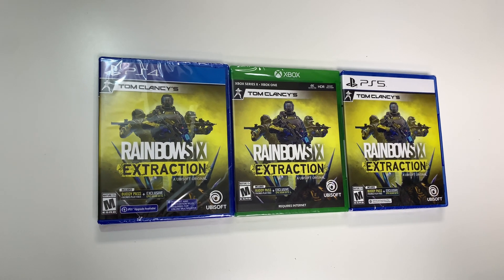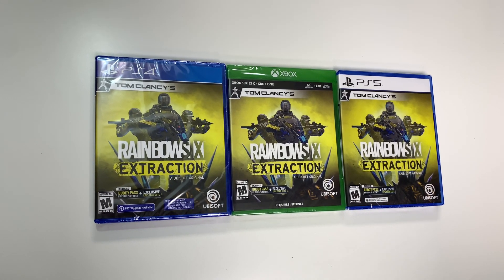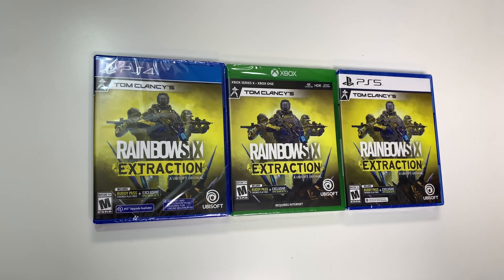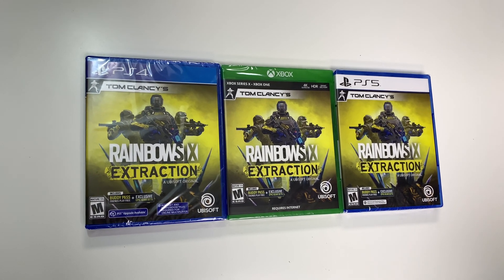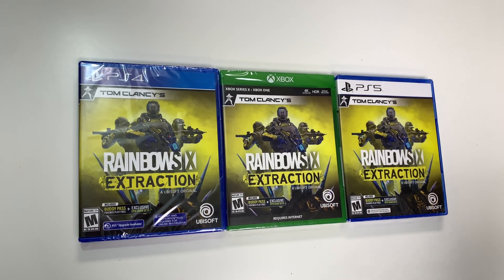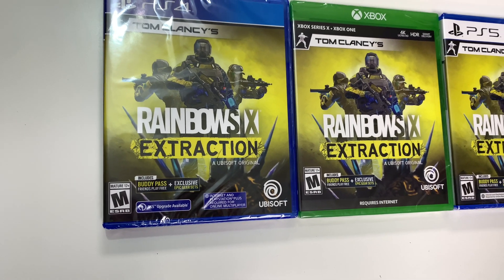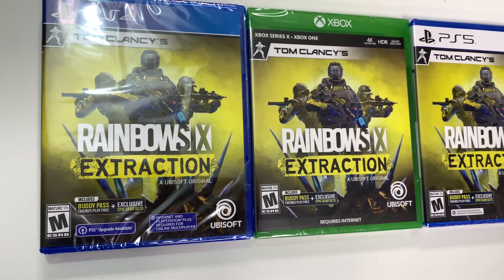Hey guys, welcome back for another unboxing with PopNGames. In this video we're going to be doing our first unboxing of 2022 and we are going to be unboxing Tom Clancy's Rainbow Six Extraction for the PS4, Xbox Series X, and PS5. You can see the front covers right here with the soldiers, and down below you see that the game is rated M. It says: includes buddy pass, friends play free, plus exclusive epic gear sets.